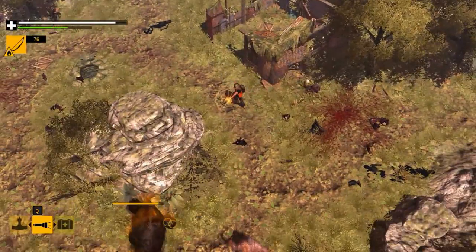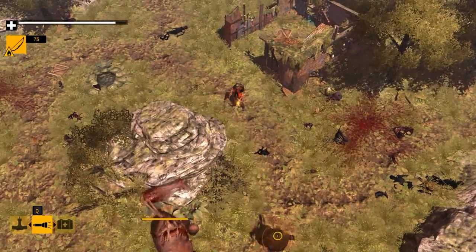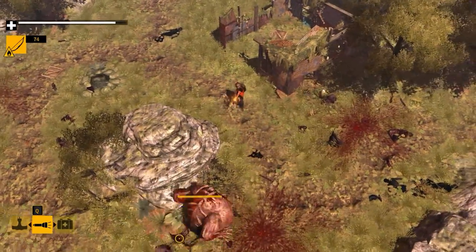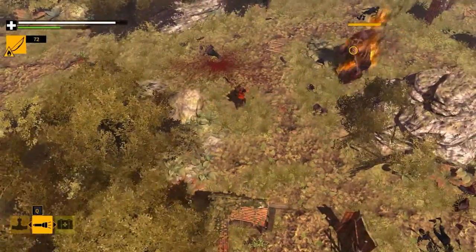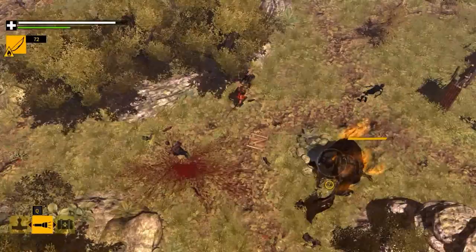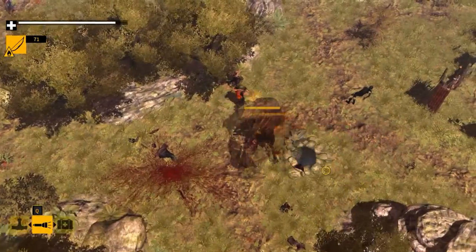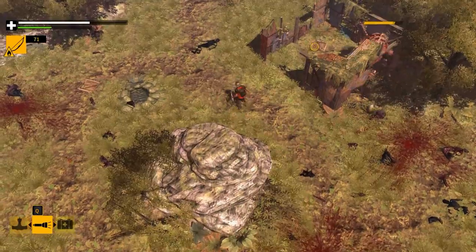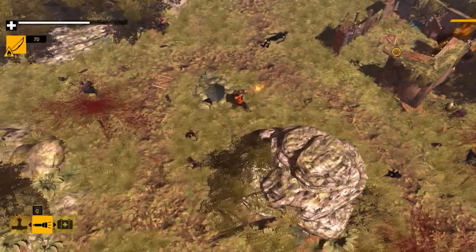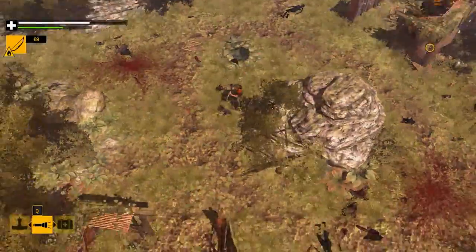Just keep pegging him with the arrows and keep him on fire at all times and he should fall relatively quickly. This is probably going to be the longest giant zombie fight just due to the fact that you don't have all the gear available to you yet. Just keep shooting him while he chases you around the rock and hits the walls surrounding you until he falls down. Bear with me.